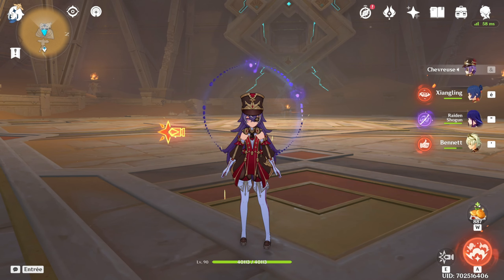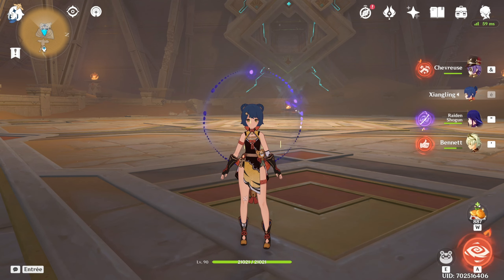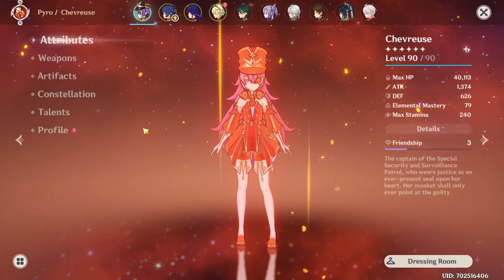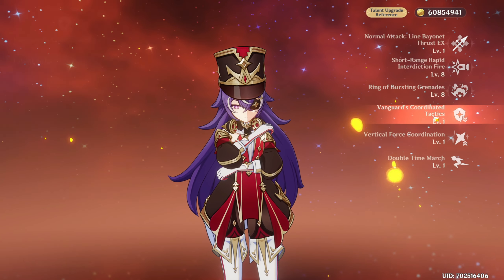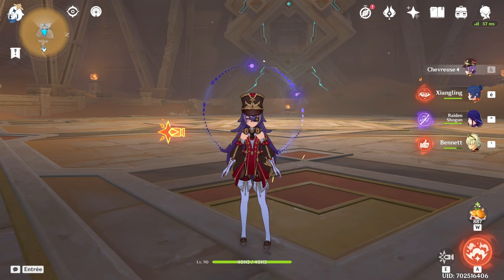The first team I'll try her with is the Raiden team. A small tip for team building with Chevreuse: when you run her with an Electro DPS like Raiden, you want a good Pyro applier like Xiangling, for example, to keep proccing Overload. Basically, the res shred for Pyro and Electro keeps happening because Overload is consistently proccing. And when you play her with a Pyro DPS, you want a strong Electro applier like Fischl, for the same reason.